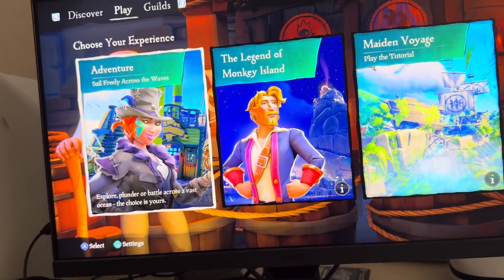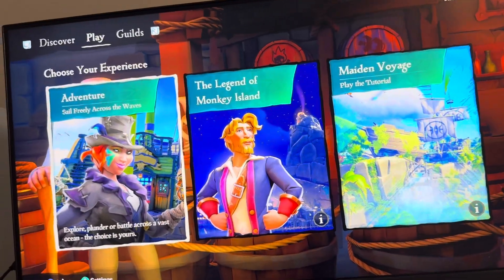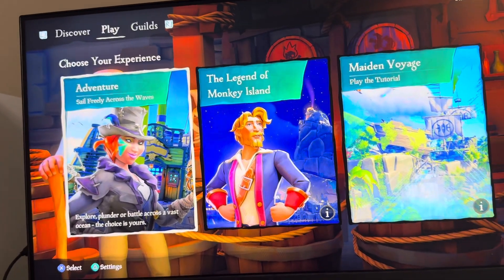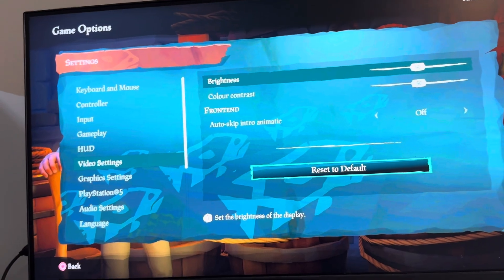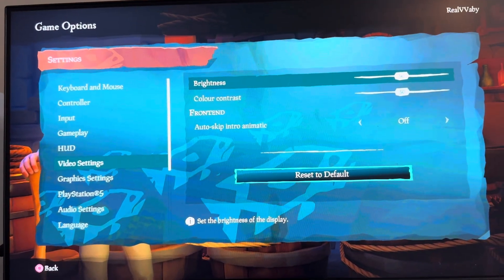You can change the brightness to your liking, so things that are hidden or dark in corners you'll be able to see them better. You can change the brightness of the game by clicking Triangle, going to Video Settings, and adjusting the brightness of the display right there and other settings. Hope you guys enjoy this tutorial — peace!